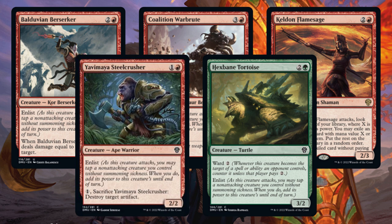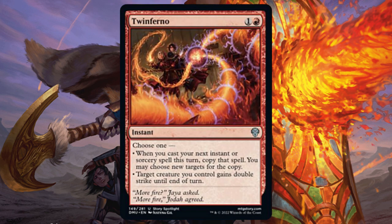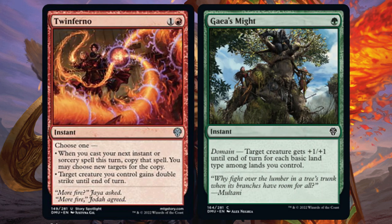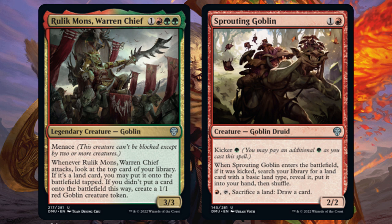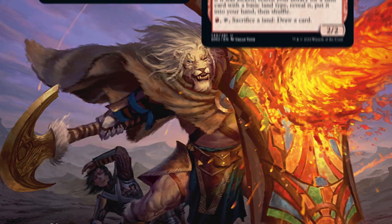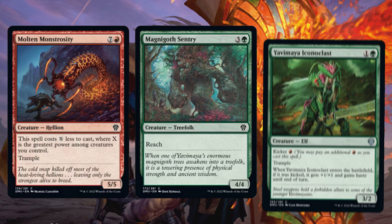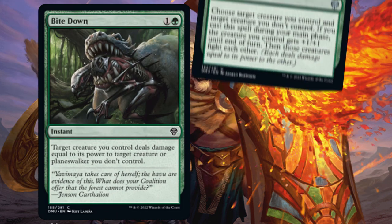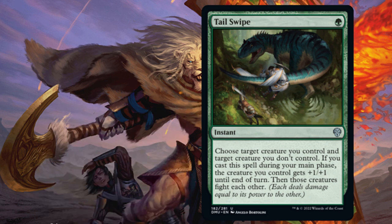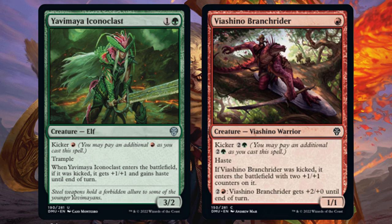And if they die, they still leave enormous bodies behind. Other cards that help with this strategy are Twinferno, which can turn an unblocked creature into an insta-kill, especially if combined with Gaia's Might. Rulic Mons and Sprouting Goblin give you more ways to expand your domain. If you need more efficient creatures, look to Molten Monstrosity, Magna Goth Sentry, and Yavamaya Iconoclast. Those creatures can kill the opposition with Bite Down or Tail Swipe. Note that the haste on Iconoclast or Viachino Branch Rider allows them to enlist immediately.